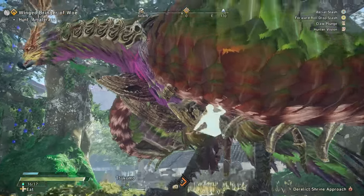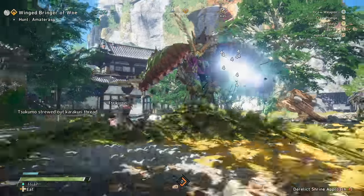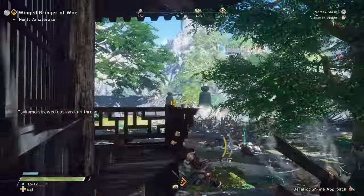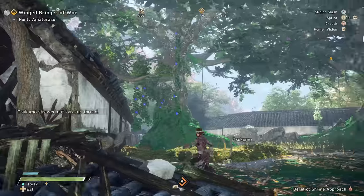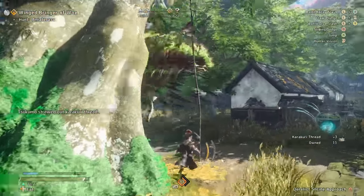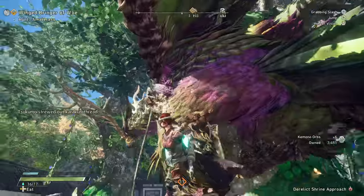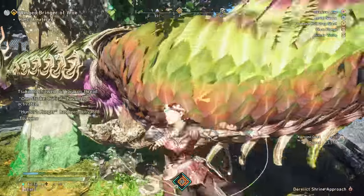Another interesting thing with this build: if you can do Hunter's Arm effects, anytime you do a Hunter's Arm it's considered a fresh heartbreak. So by doing a Hunter's Arm on an area that is exposed — like that part of the leg we see — that is going to activate my 100% crit. You can see One Stroke Critical has been activated.